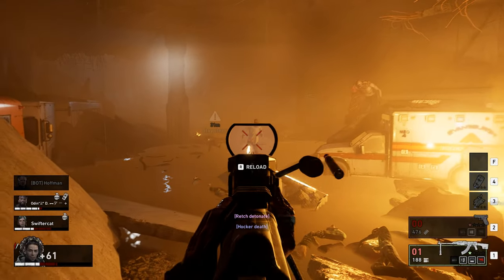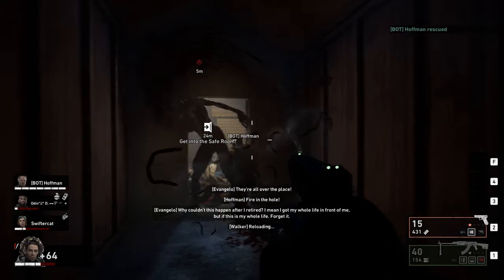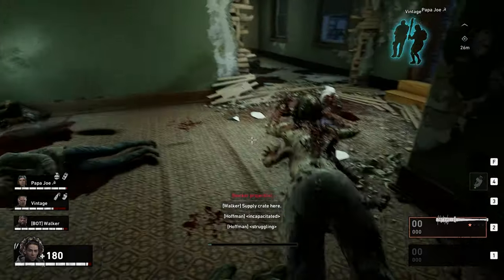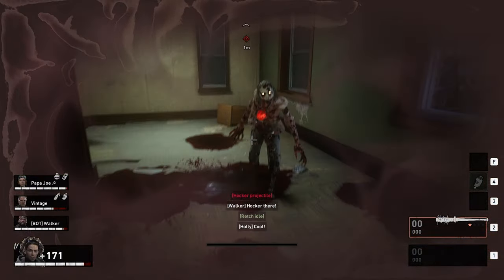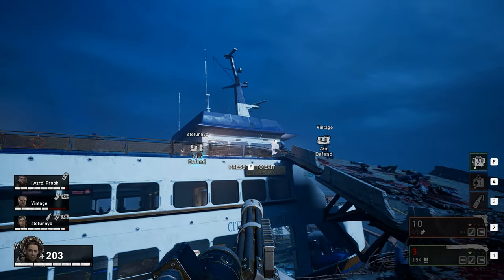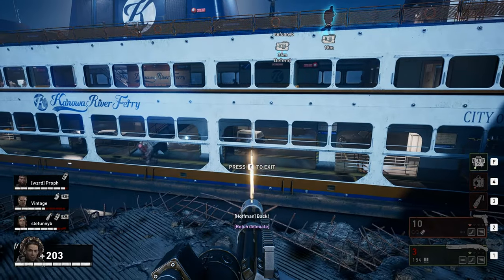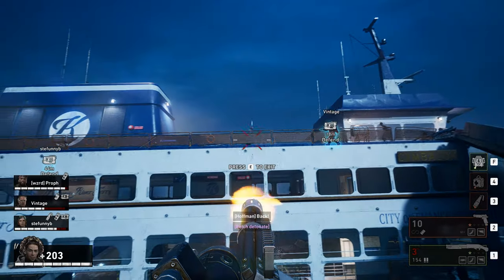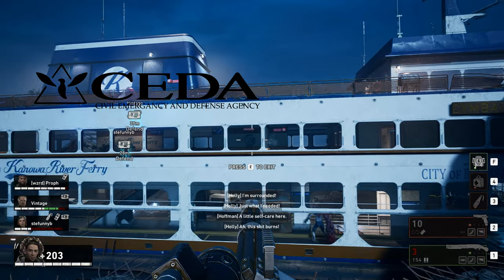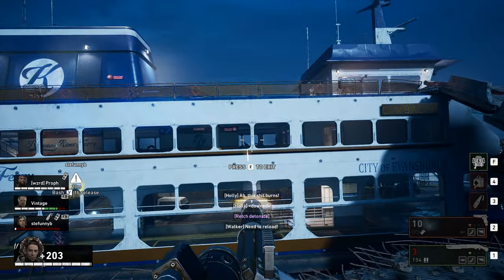Well, that's just about it for Back 4 Blood's closed alpha, and for what it is, it's pretty great. I genuinely enjoyed my weekend with this game and I can't wait for the upcoming beta. My main gripes at the moment — minus the bugs they'll likely fix — are the melee weapons. I seriously hope Turtle Rock gets around to tuning them and making them better. I also hope they implement some sort of gore mechanic like in Left 4 Dead 2, as it would make killing zombies much more satisfying. Will Back 4 Blood be the Left 4 Dead killer? Nah. I feel like they suit different playstyles for different people. Back 4 Blood is slower paced, and to me that's actually a good thing — I'd rather it be its own thing instead of being some copycat version of Left 4 Dead. Without elements like CEDA, the Green Flu, or the Midnight Riders, can it really be labeled Left 4 Dead 3? In my opinion, that's a big fat no.